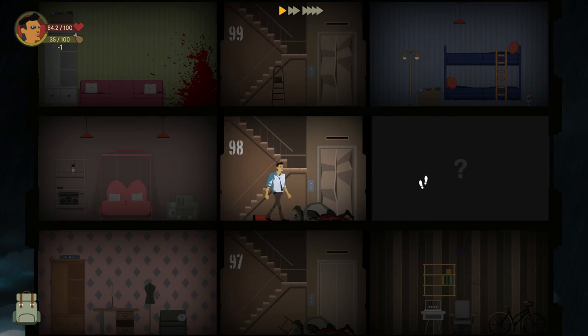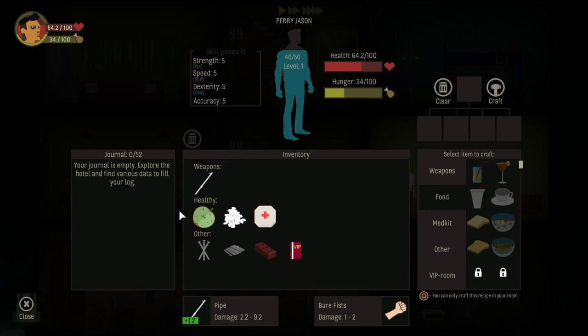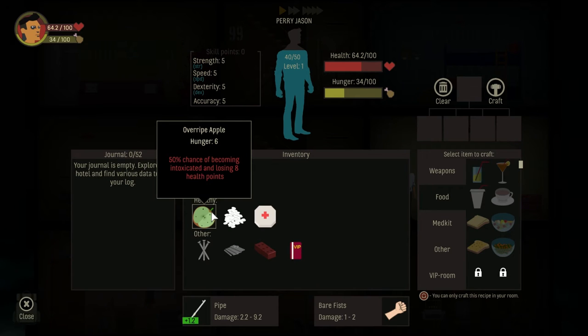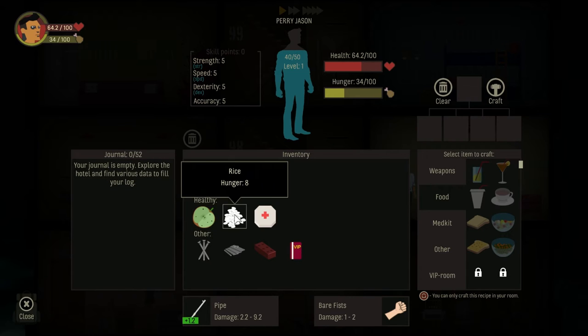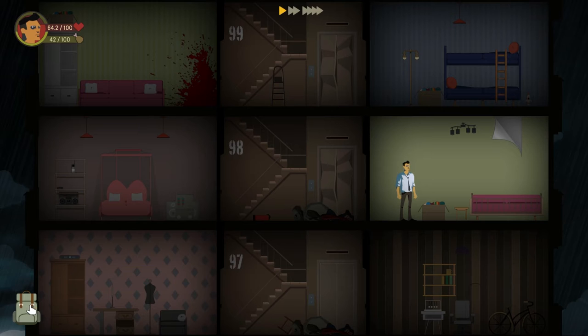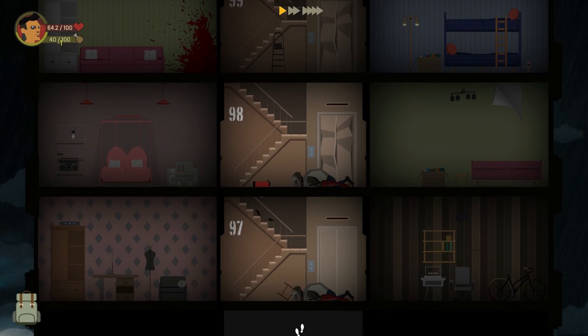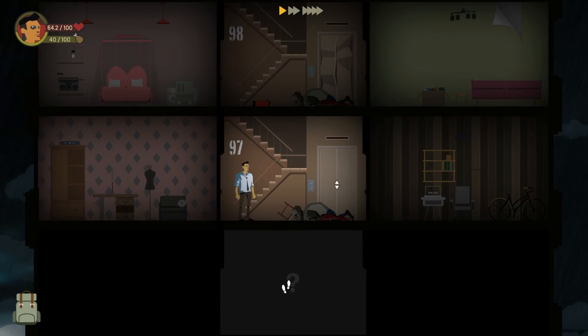Nails. Alright. Empty. What does that overripe apple give me? 50% chance of becoming intoxicated and losing eight health points. Well, let's eat the rice. Okay. But the apple is an emergency play — that's what I learned.